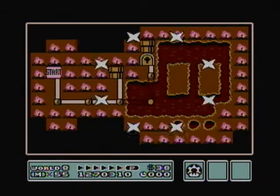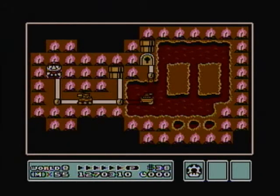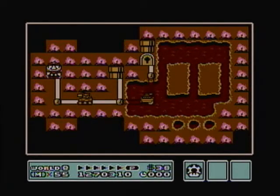Hey everybody, welcome to the beginning of the end on Super Mario Bros. 3. We are in Dark World, World 8, the final stretch of the game, as we tackle King Koopa's forces on our way to Koopa Castle to save Princess Toadstool.